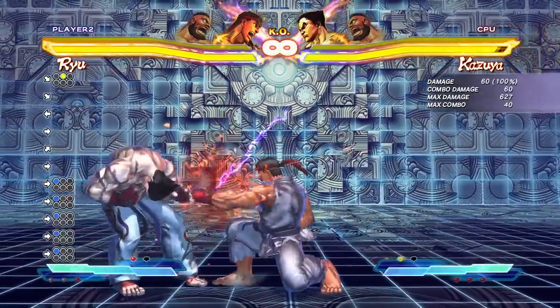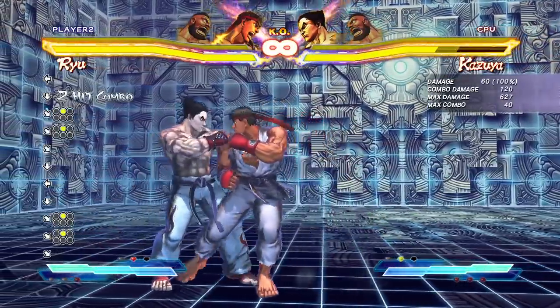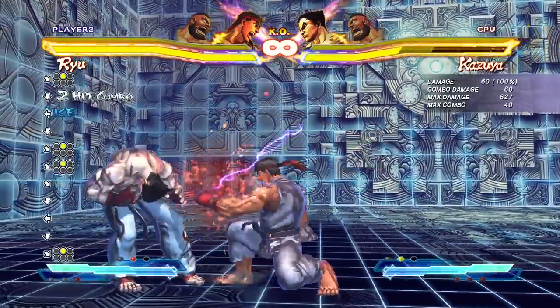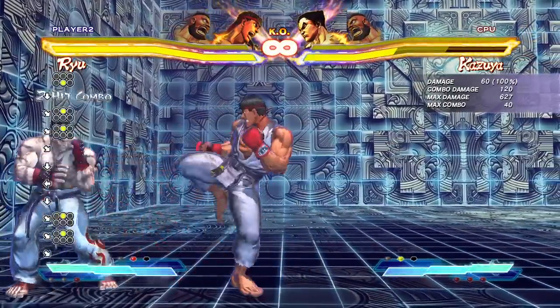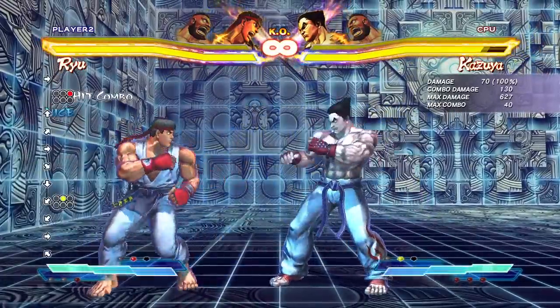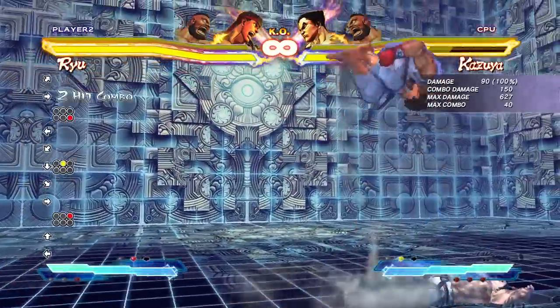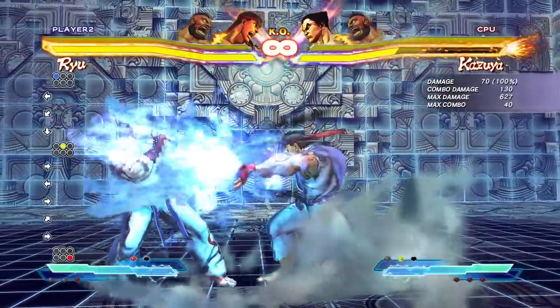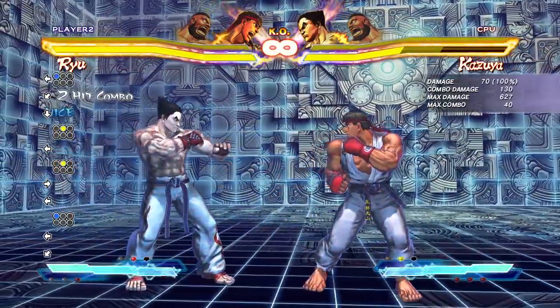Next up is medium punch. We talked about the medium punch being a great linker — you can combo it into itself. I recommend getting this down really solid, but in this game it's one of the easier ones. It's also special move cancelable, which is very important. You can cancel it into his tatsu, uppercut, whatever you want. Standing medium is cancelable as well — either the far standing or the close standing.